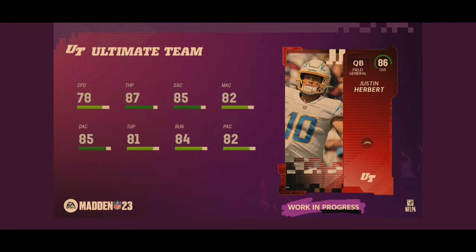Justin Herbert is up next at an 86 overall. 78 speed, 87 throw power, 85 short accuracy, 82 medium, 85 deep, 81 throw under pressure, 84 throw on the run, 82 play action. Really no flaws with this card. He is fast and an elite thrower — he looks like an absolute beast day one. He's a field general quarterback archetype, which is also pretty solid. At 86 overall, he should be great day one of Madden 23 Ultimate Team.